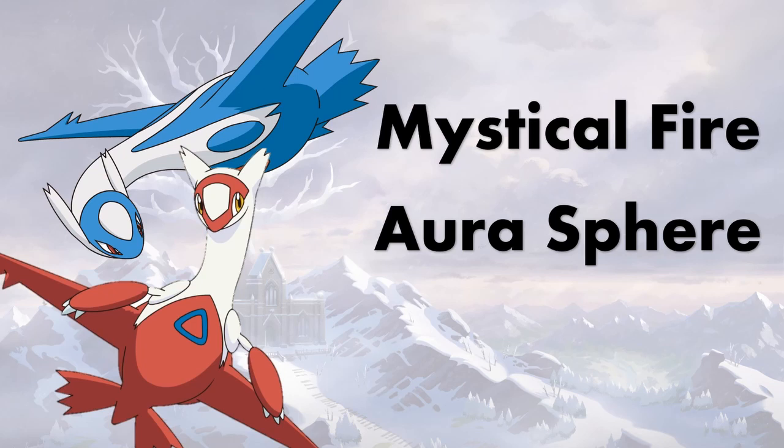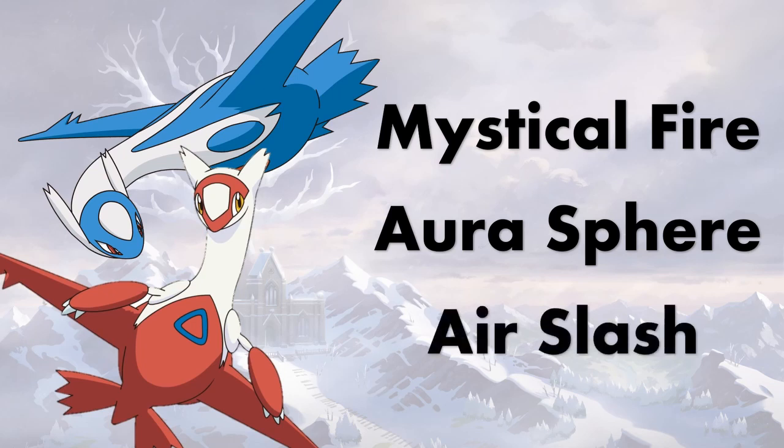A lot of times in previous generations, Latios and Latias wanted to run Hidden Power Fighting, but it lowered their speed IV by one due to how IVs worked in old generations. Now you can run an even more powerful move in Aura Sphere. You can easily imagine a Choice Specs Latios or Life Orb Latios with Aura Sphere, Draco Meteor, Psyshock, and then Roost or Defog in the last slot. It also got Air Slash and moves like Surf and Thunderbolt to round out coverage. Ferrothorn, goodbye — you can never wall me again.